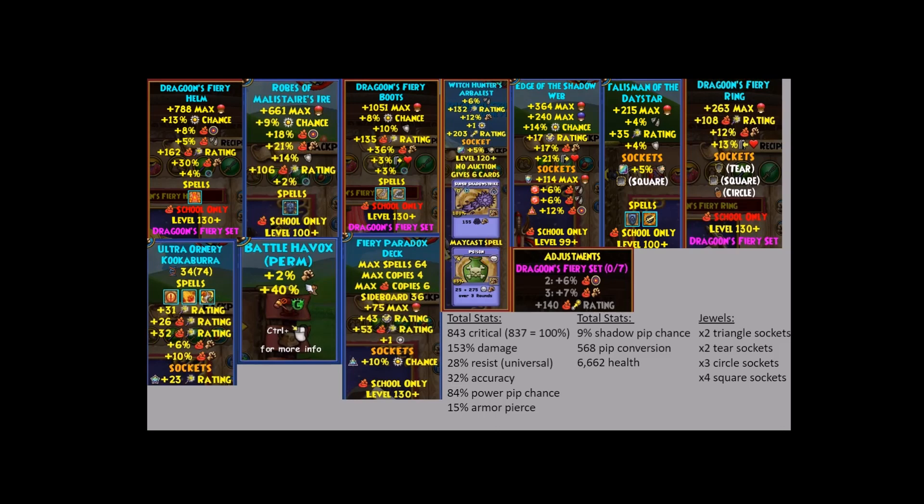Next is the dagger, which is the Edge of the Shadow Web — ignore the jewels for now, I'll add them in at the end. Ultimately that's going to be the new dagger because it gives the most damage. You don't need the Darkmoor dagger anymore; it gives more damage, and the two armor piercing on the Darkmoor dagger isn't needed anymore because you already have 32 from just the first three body pieces and the set bonus.